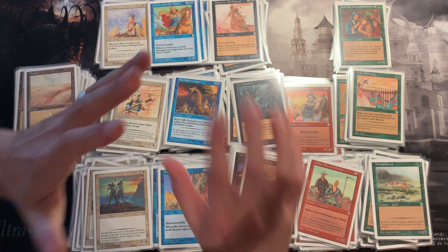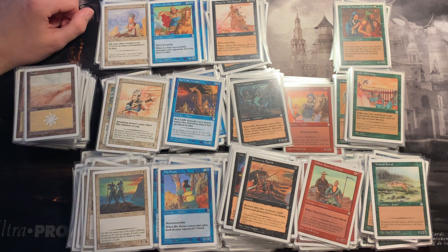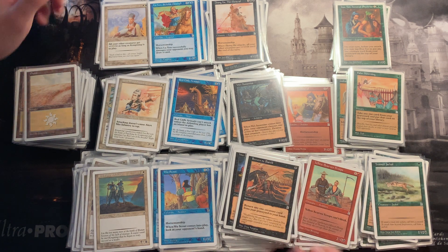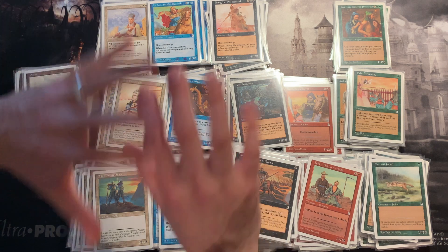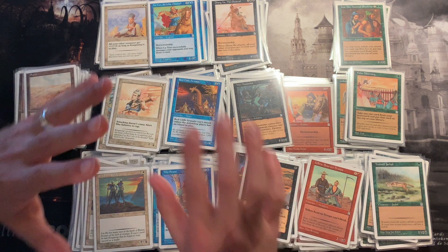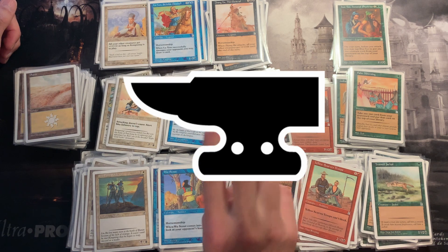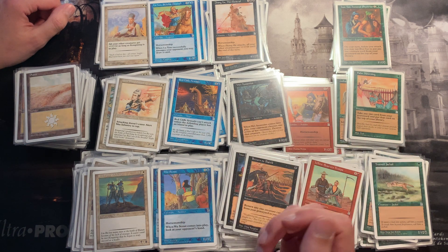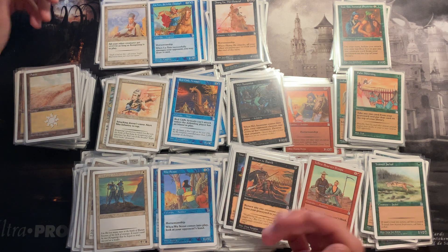For people who are new to this channel, I do enjoy collecting old vintage cards and building set cubes with them. This gives them more of a purpose than just collecting cards and holding them in a binder, but rather gives them another chance to be played — and also gives people who weren't around back then a chance to experience those sets. I'm focusing mainly these days on the four horsemen sets: Arabian Nights, Antiquities, Legends, and The Dark, as well as Portal Three Kingdoms. The Dark is the only set I actually finished and was able to play already with friends and family.